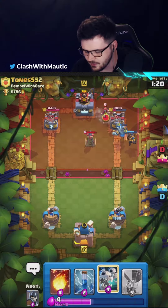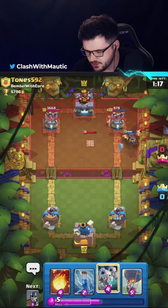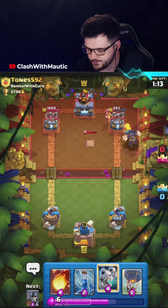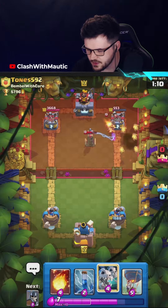The Mega Minion kind of tanked there a little bit. Lava is going to get a lot of damage off just by itself so I think I'm just going to leave it. I might just be able to cycle the tower down afterwards.